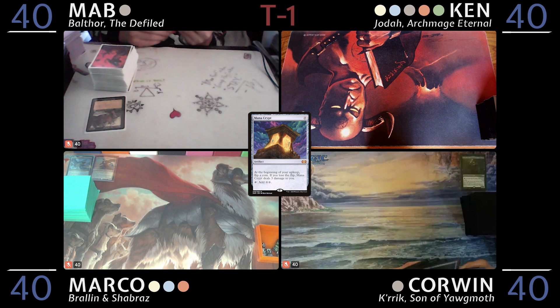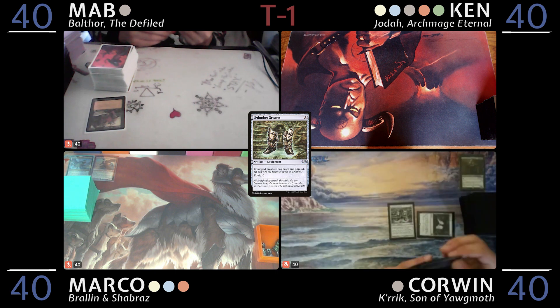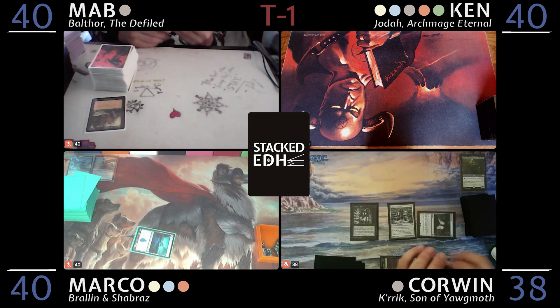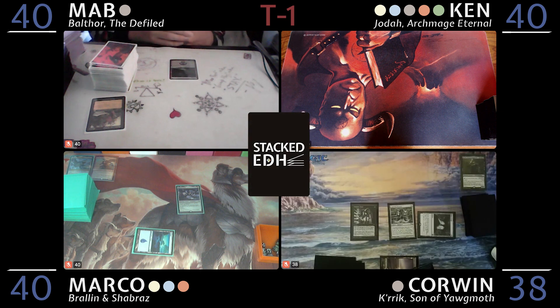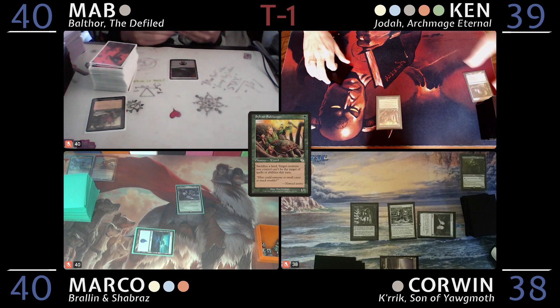Mana Crypt, tap it for Lightning Greaves, and play a Snow-Covered Swamp, tap it to Vampiric Tutor. I will go to 38, tutor a card to the top of my library, and pass. I'm going to play a land and cast a Shadow Spirit, and pass. I'll play a Swamp and pass. Play a Verdant Catacombs, crack it for a Taiga, cast a Sylvan Safekeeper, and pass the turn.